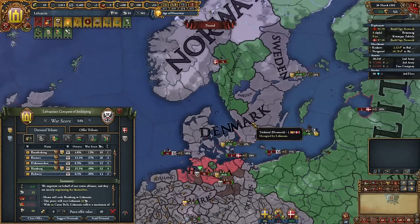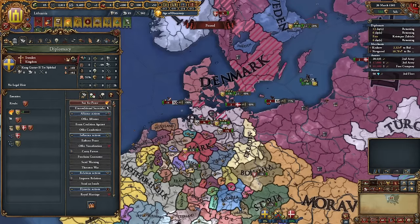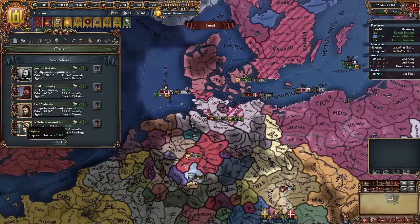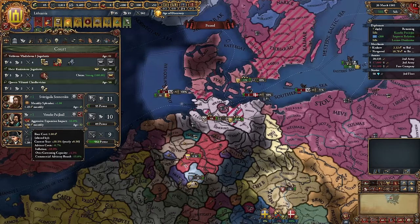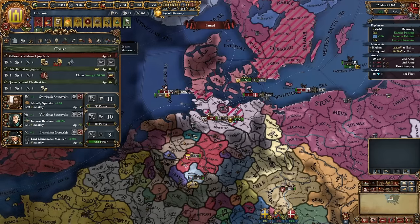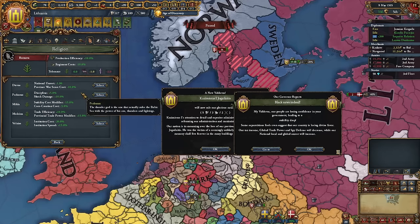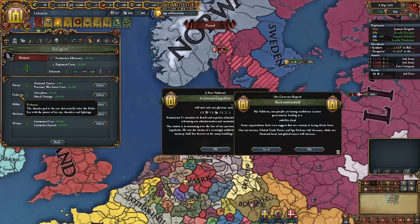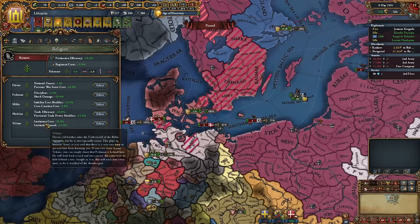We need to start improving relations before we finish the war or we'll be doomed. We can keep switching our advisors and take the aggressive expansion reduction. Our ruler just died, so we can select a new deity. I love how we can actually worship the devil — Velnias in Lithuanian means devil, Dievas is god, Perkūnas is god of thunder. Worshipping the devil wouldn't be bad, but let's go for province war score cost.